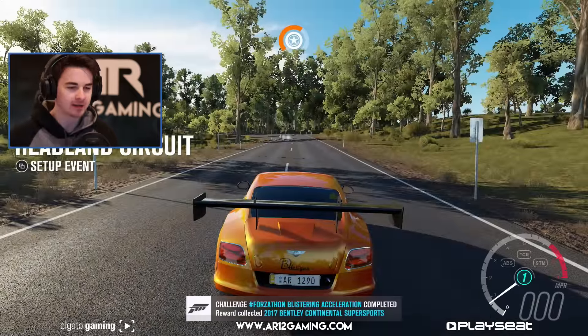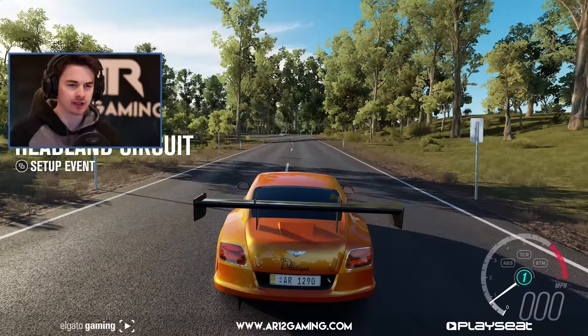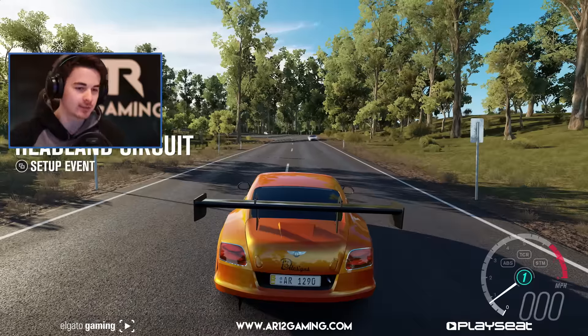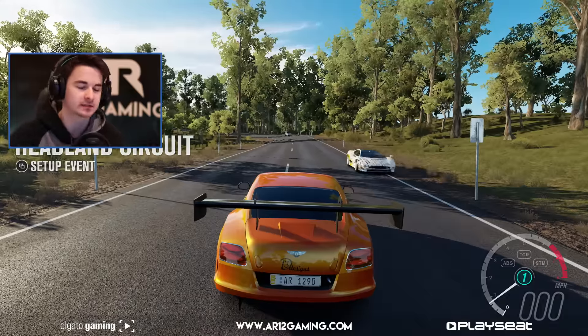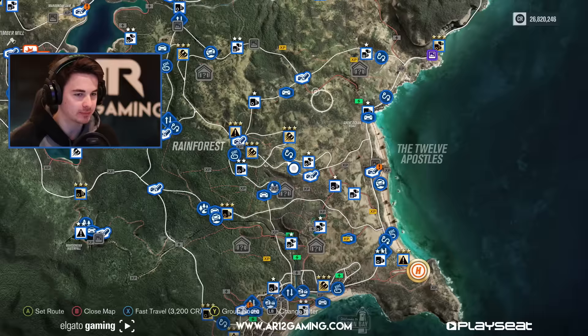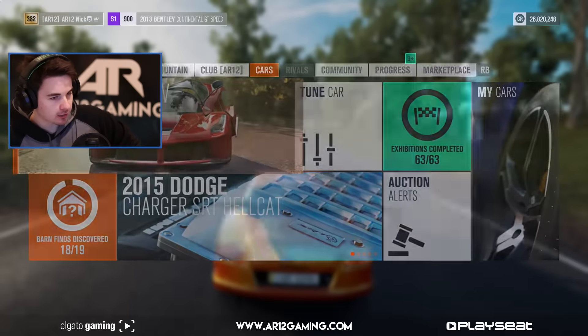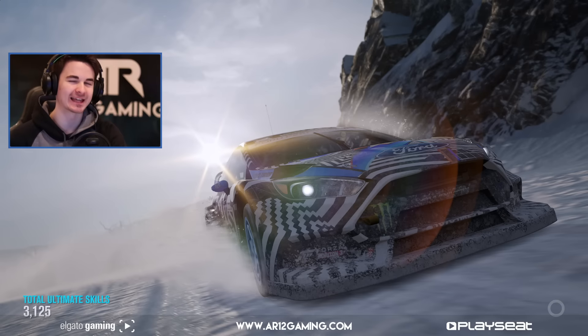Then we can do some races and upgrade it afterwards. I'm gonna go on Twitter and tweet that I'm doing a lobby so people can come join. While we wait for people to send messages, let's head over to the auto show and check out this new Bentley — I think it's gonna be really cool.